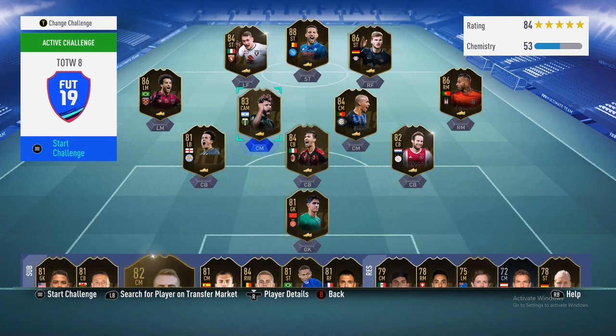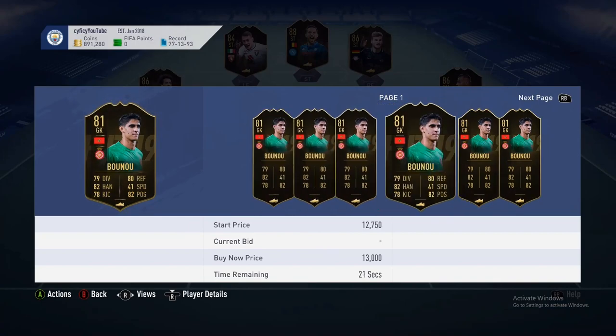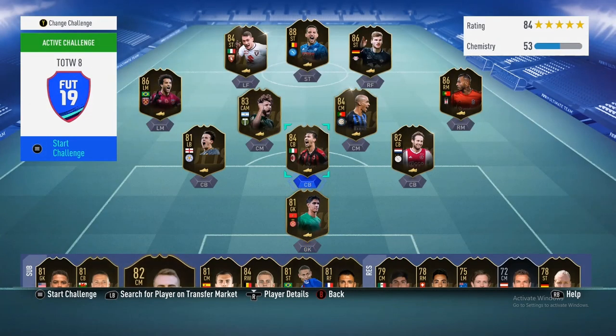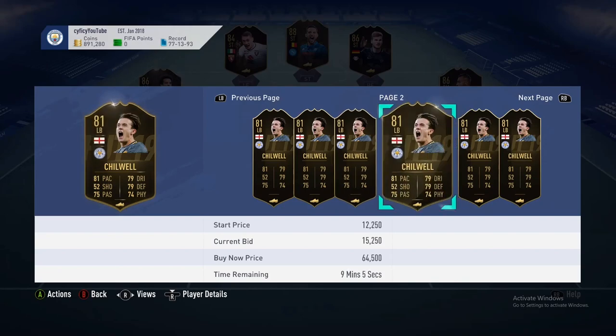Moving on to the starting 11, we have the goalkeeper Bo Neal — I think that's how you say it. He's a La Liga player and the cheapest in-form goalkeeper. I picked one up for 10k today, so I'm happy with that investment.